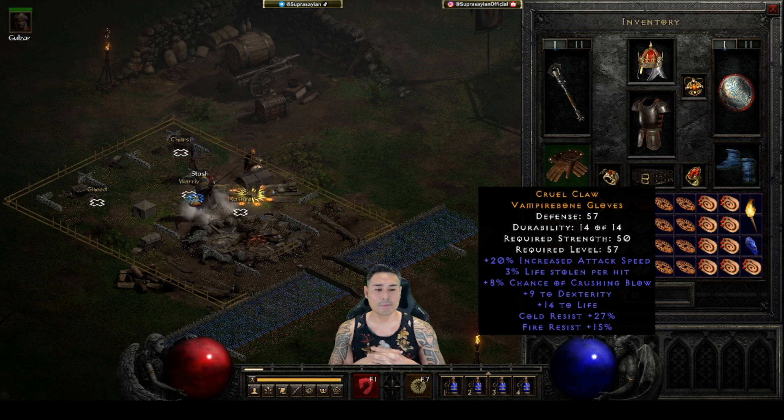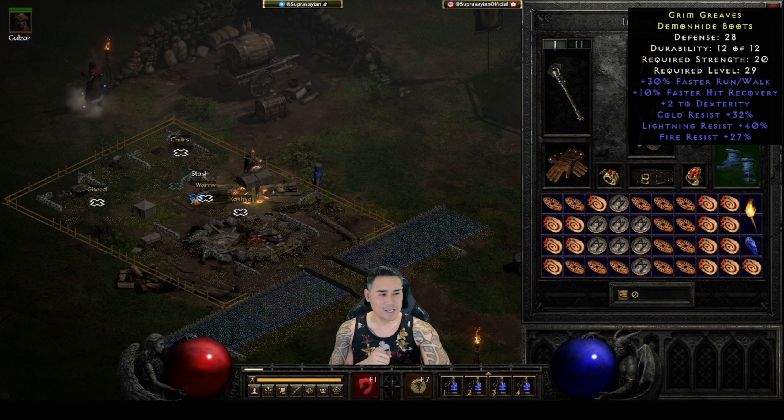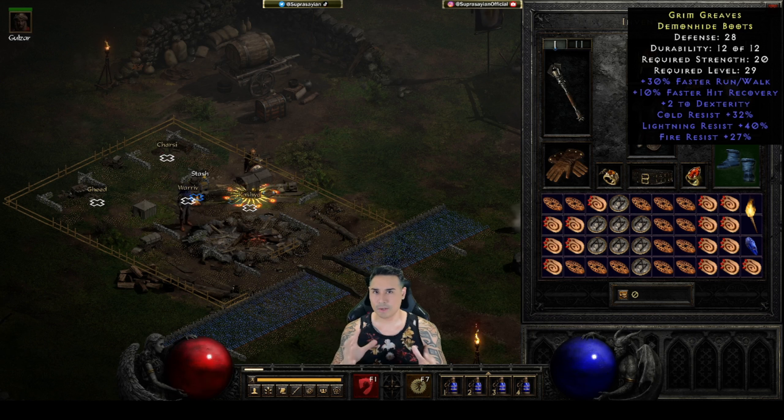For gloves I have Smiter's gloves - a little bit of open wounds and crushing blow. I like to roll with one stat and then two dual res on it and 20 IAS. That's the ideal gloves for this build - still experimenting. Then I got some tri-res boots: 30 run/walk, 10 faster hit recovery just to meet that breakpoint, and tri-res on it - cold, lightning, fire - cause that's what you encounter primarily in PvP.